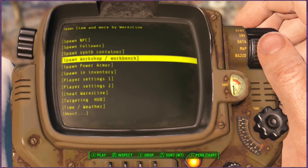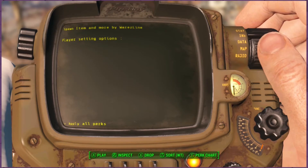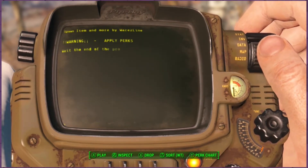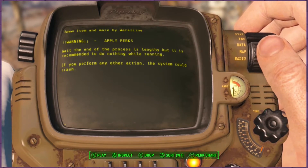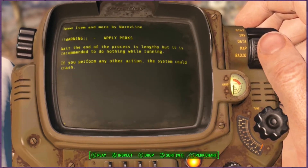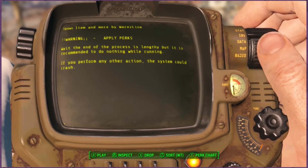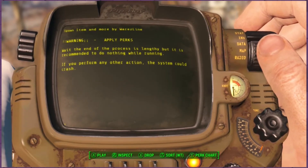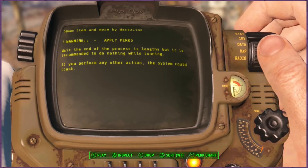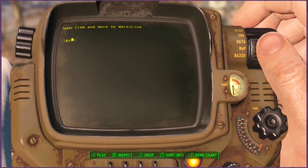Let's go ahead and do apply all perks. This does take a second and the game warns you not to mess around while it's working. It says: wait, the end of the process is lengthy, but it's recommended to do nothing while it's running. If you perform other actions, the system could crash — I think that's a legitimate warning, not just flavor text. So give it a second.